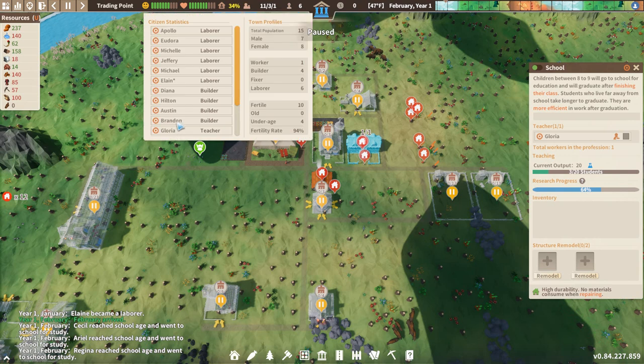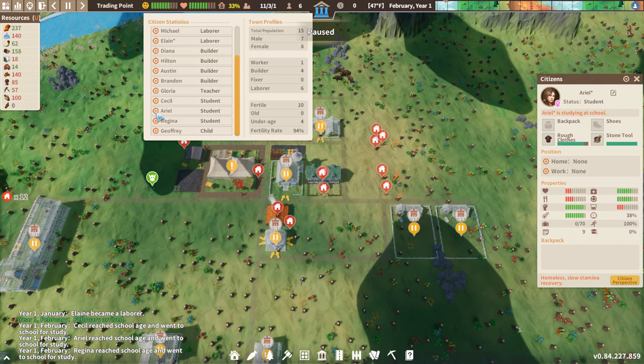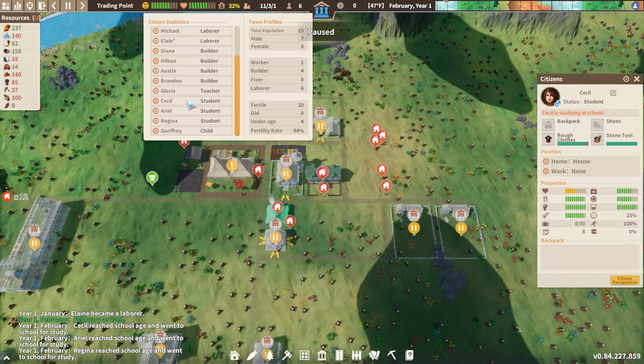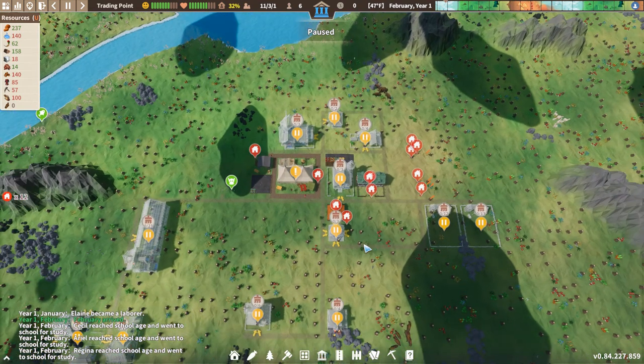What other students do we have? Cecil is eight. Ariel - we're going to mark you for greatness. Regina is nine, Ariel's nine. Nothing but good things are in store for you. Geoffrey, how old are you? Seven. And Cecil is eight - good for you, Cecil. Now that we have our children marked, we'll go over that in a little bit.